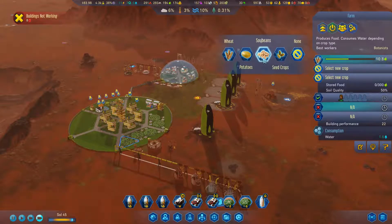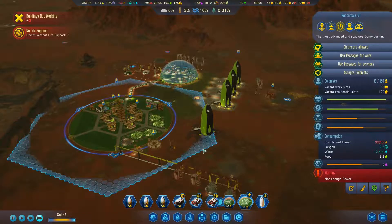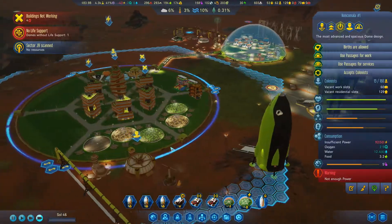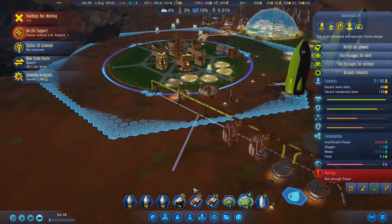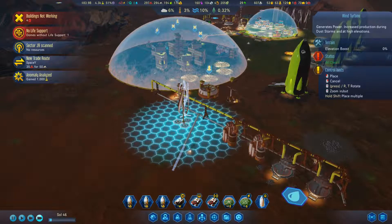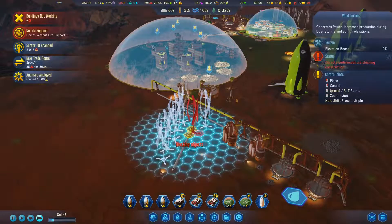I didn't adjust anything over here for crops. Seed crops — soybeans. Are we out of power yet again? We're down by 43? We know what we're going to do — cable out this way and we're going to build wind turbines. One, two, three, five, six — it's counting all over again. We're going to get this done.